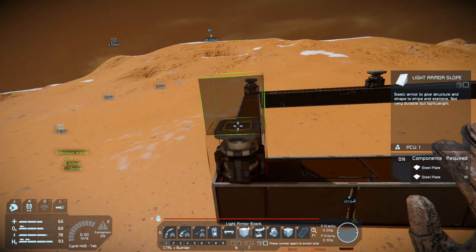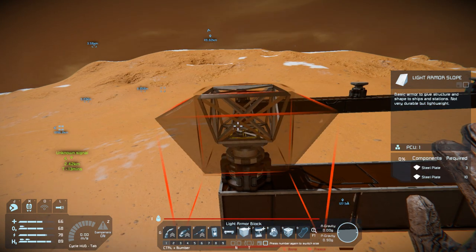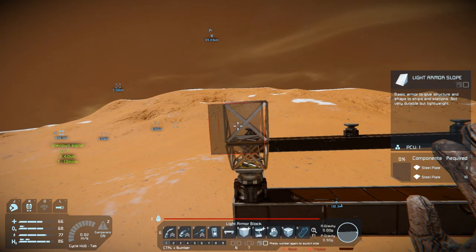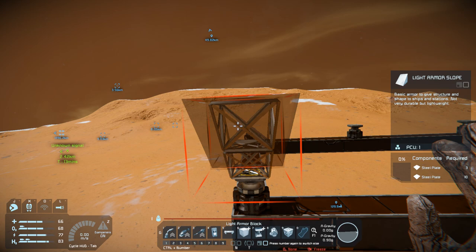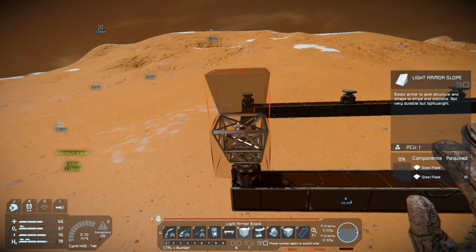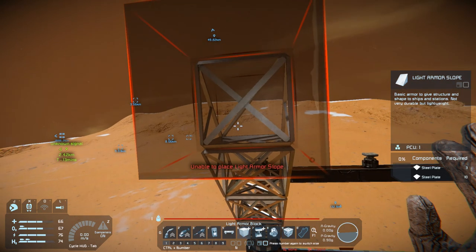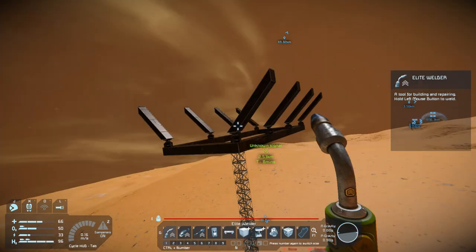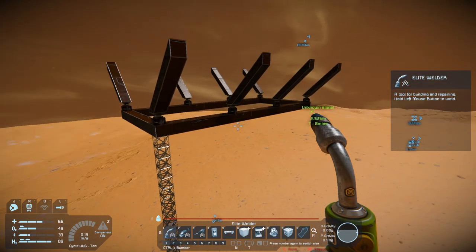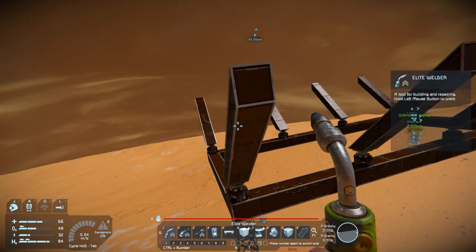Now we need to start getting some appendages going. There are going to be multiple rotors on this. I need to go back and get more large tubes. I'll find the right keys and start making the first limb — it's going to be repeated on all eight legs. This will take a few minutes. And there we go — now for the next part, I could set the rotational limits now, but I'll work those out once everything is in place.